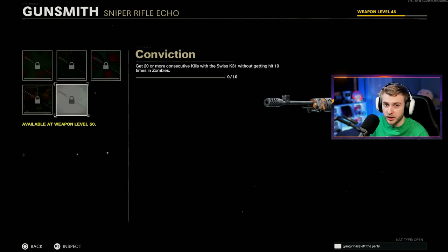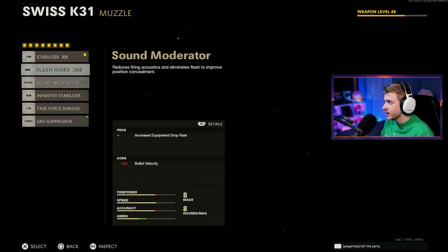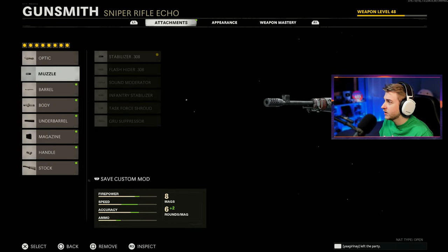Our vintage camos are done, fauna camos are basically done, topo is done, and infection we're getting there. For our attachments, we have to have the mill stop reflex per OT's request. We're going to have the stabilizer on — that's probably the best thing we can use. Minus 40 shooting move speed and minus 25% aim down sight time feels like a lot of cons opposed to 20% more idle sway control, so I'm keeping that stabilizer.